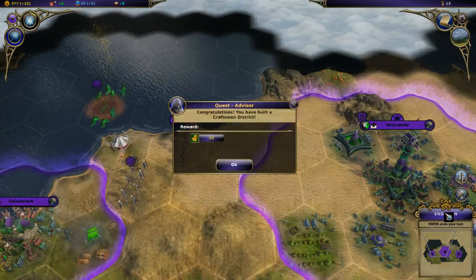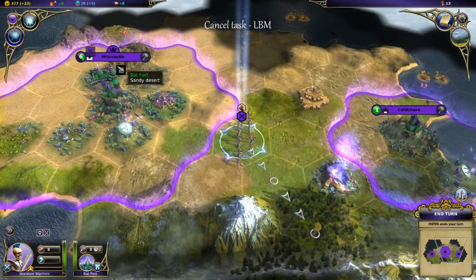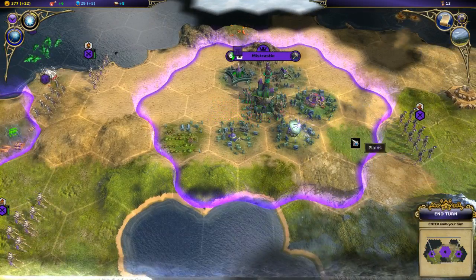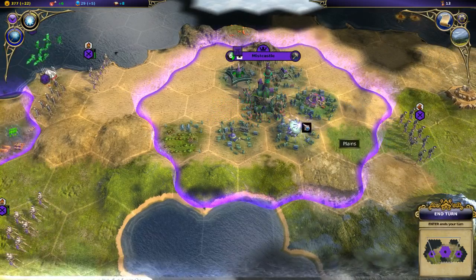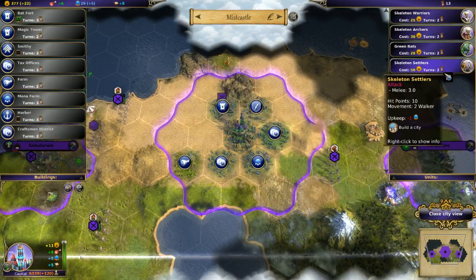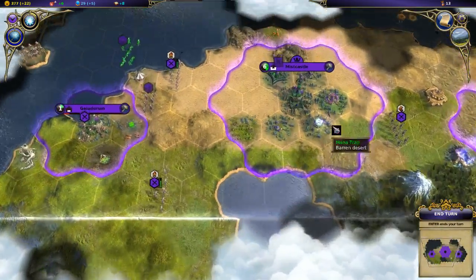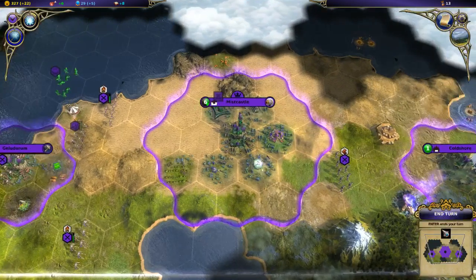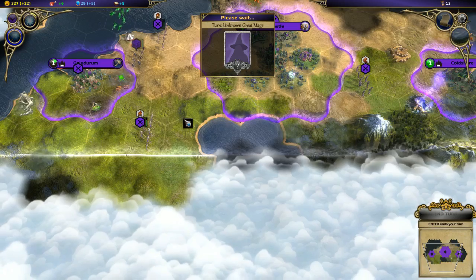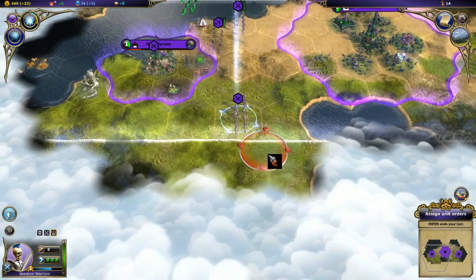Recruiting is complete, construction is complete. I'd like it if 'recruiting is complete' actually brought me to the city window. Maybe skeleton archers, or actually settlers - yeah, I'm going to settle another city. That seems like the worthwhile thing to build. They build fast - maybe too fast. I can spam these out really easily. AI might be doing the same thing.